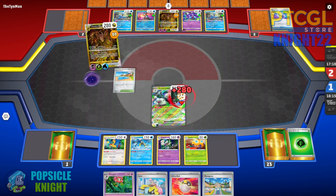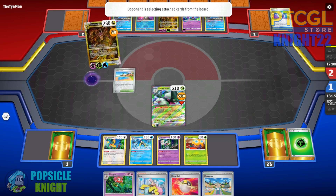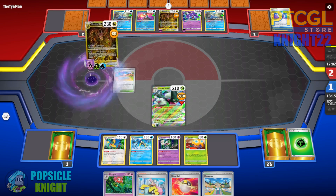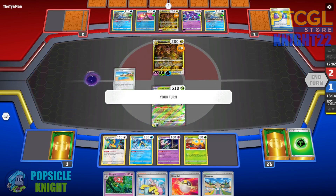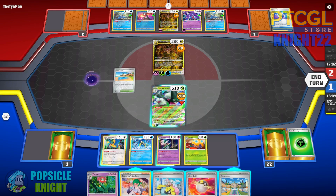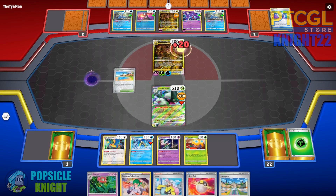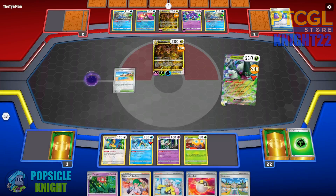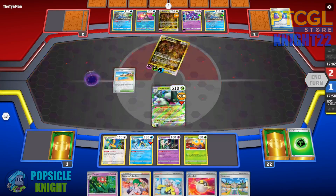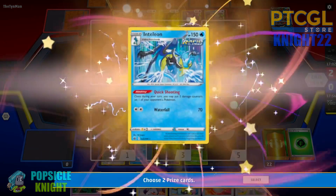They just attack with Lost Impact — there is no other way for them to get out of this situation. We only need one prize card left. Just as assurance, we put a damage counter on their active and use Scratching Nails, dealing 200 then 300 total damage against Giratina V-Star, getting us our last prize for the win.